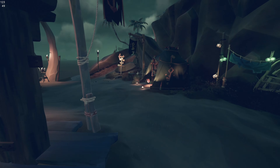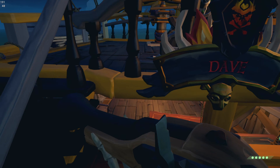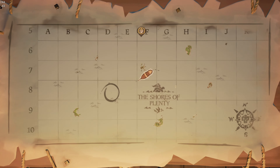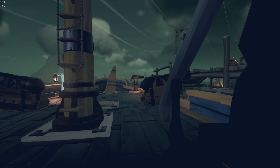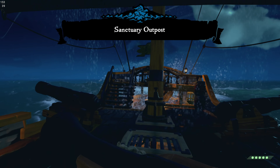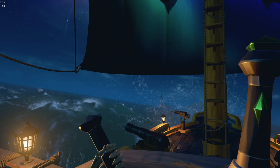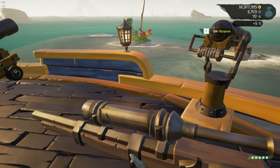The first thing you want to do is chuck down that all-important Gold Hoarders flag for the extra rep and extra gold. The island we'll be doing this on is Rapier Key, so it's best to spawn at either Sanctuary Outpost or Merrick's. If not, just chuck down the Wild Rose tall tale and dive to it — it pops straight up at Sanctuary. As soon as you rise from the depths, start heading southwest to Rapier Key. You can park anywhere you want on this island because it makes no difference.